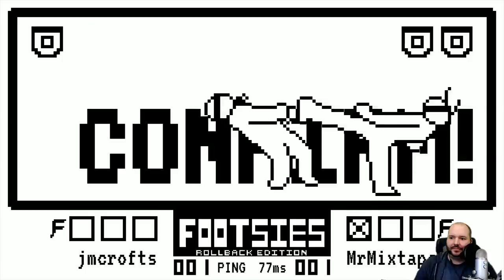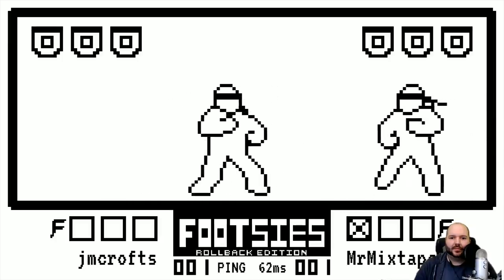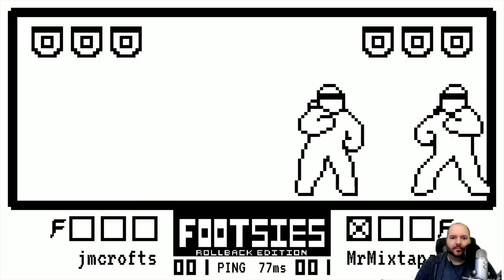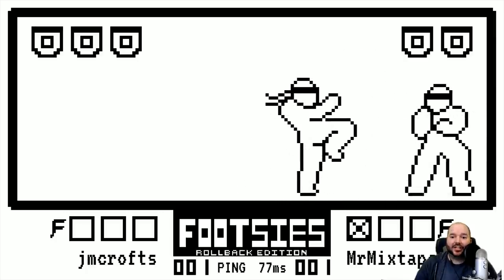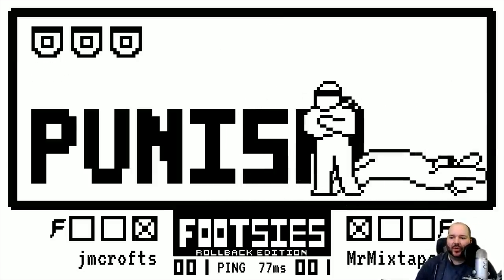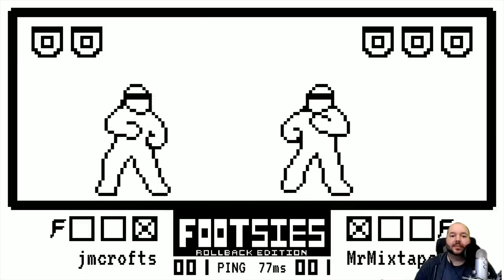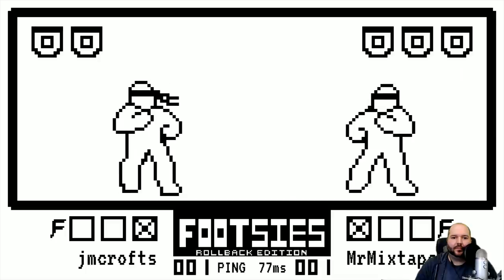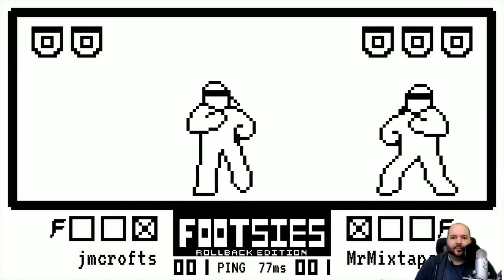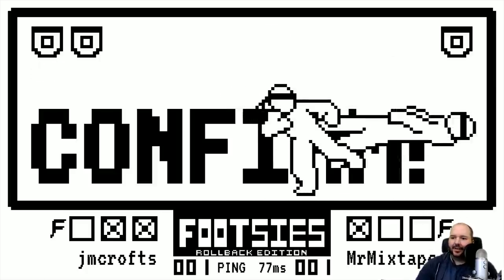Nice confirm! He corners himself. No punish. Okay, whoo — I don't know how he didn't punish that DP. Okay okay okay — hit confirm! We have early access to the game. The developer gave us a bunch of codes so we could run this tournament. The game comes out in one week — in one week you will all be able to acquire the game.